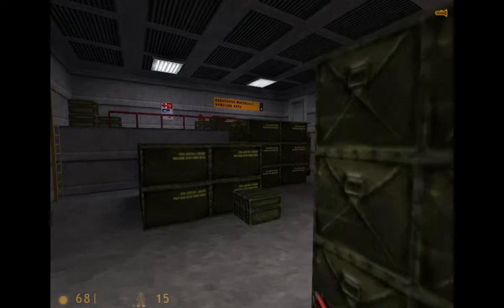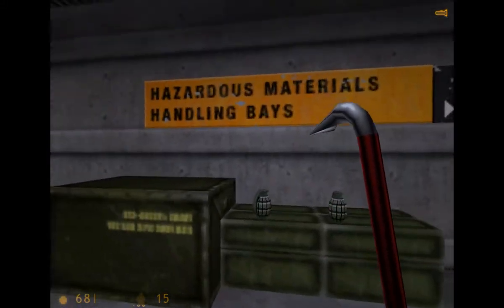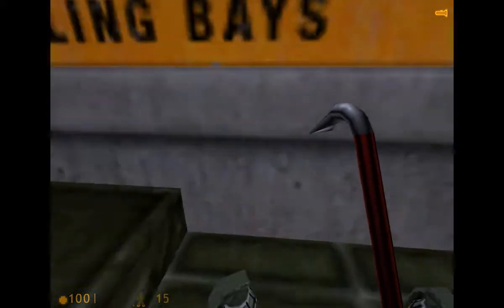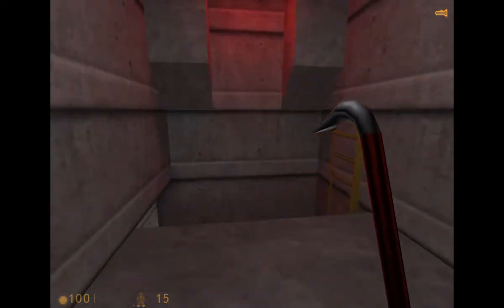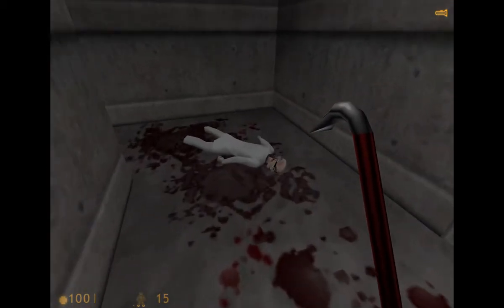Let's loot all these crates and see what other stuff we can find. Not much, but worth checking. Let's make our way back up these ladders to this catwalk area, as well as grab some more supplies here. Hazardous materials handling bays — sounds interesting. It's a shame you can't break these metal crates, but it is what it is. Let's make our way down through this ladder area. There's definitely going to be some more slain scientist brethren going about, which is unfortunate.